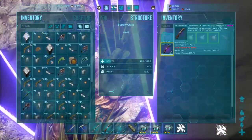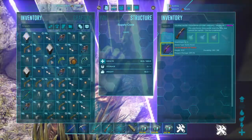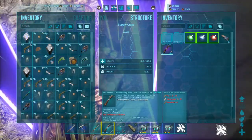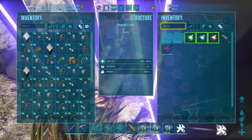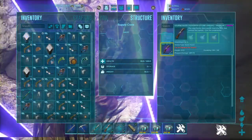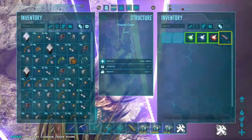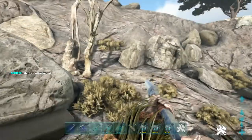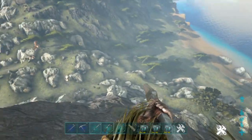Is that a blueprint? It is - and is that higher than what I have? It actually is - how is that possible? That's weird, it's higher than what I have and I have ascendant. That happens every once in a while.